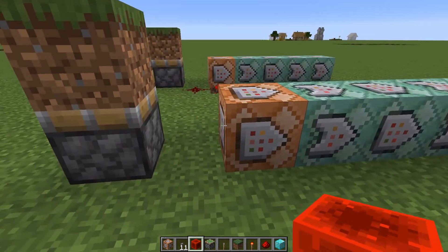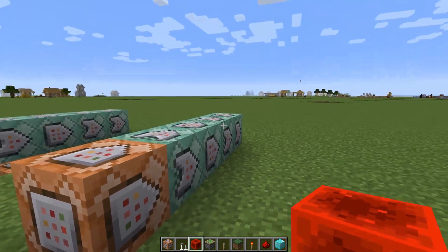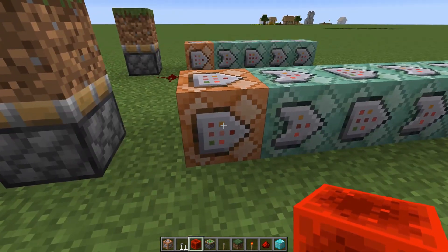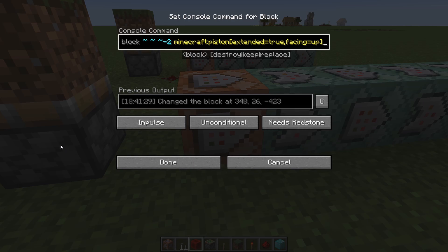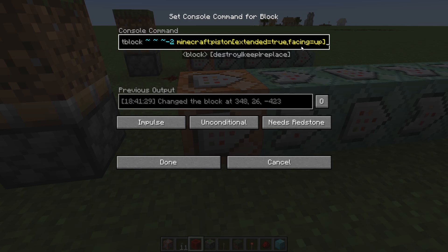Here's how it works. When you place a redstone block here it'll set off a chain of commands. The first command will set this piston to be extended — to do that it's setblock at the position of the piston: minecraft:piston[extended=true, facing=up].